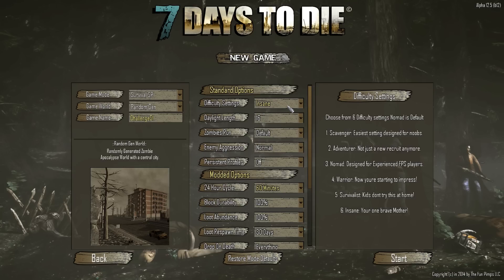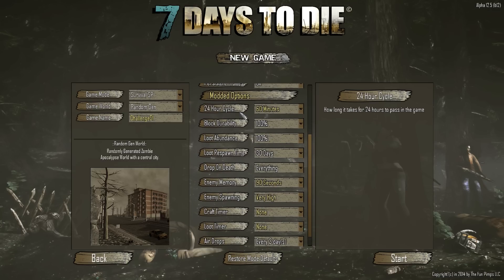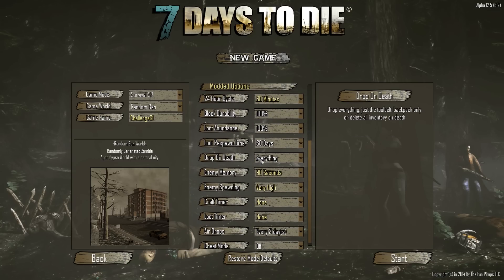I restored settings to default. Difficulty is on insane, everything else default. In the modded options I'm doing a 25-hour cycle with 60-minute days, a 7-day cycle, enemy memory up to 90 seconds, enemy spawning set to very high. I'm not doing crafting timers or loot timers because I'll just cut those out of editing anyway. Everything is lost on death.